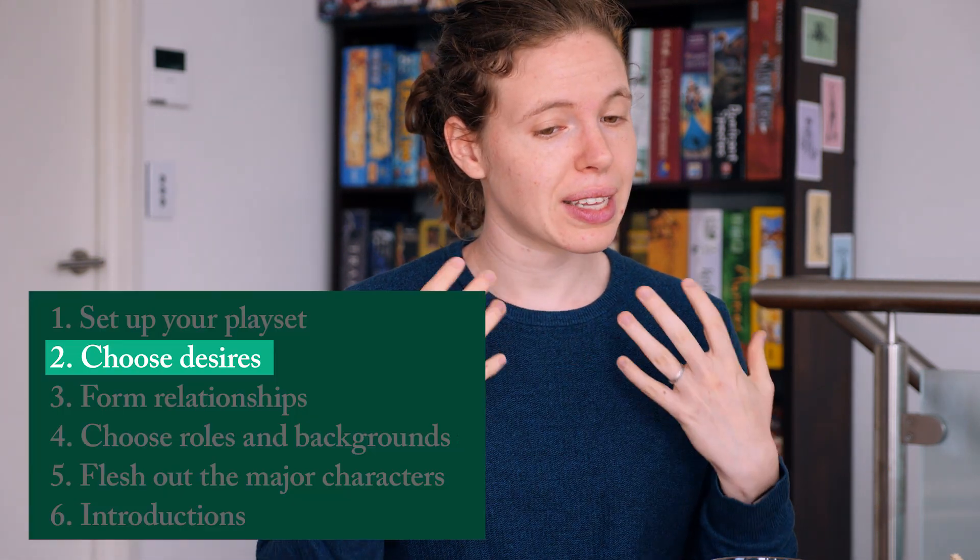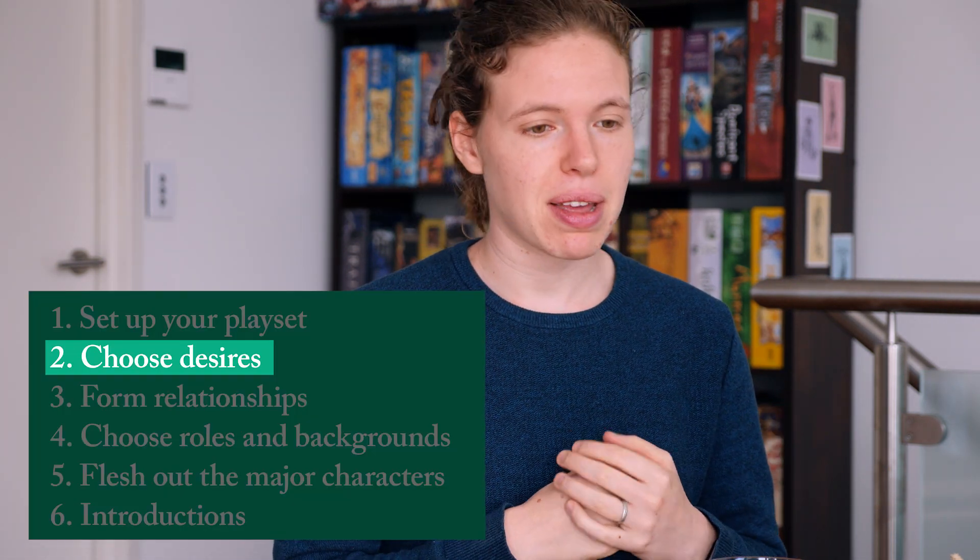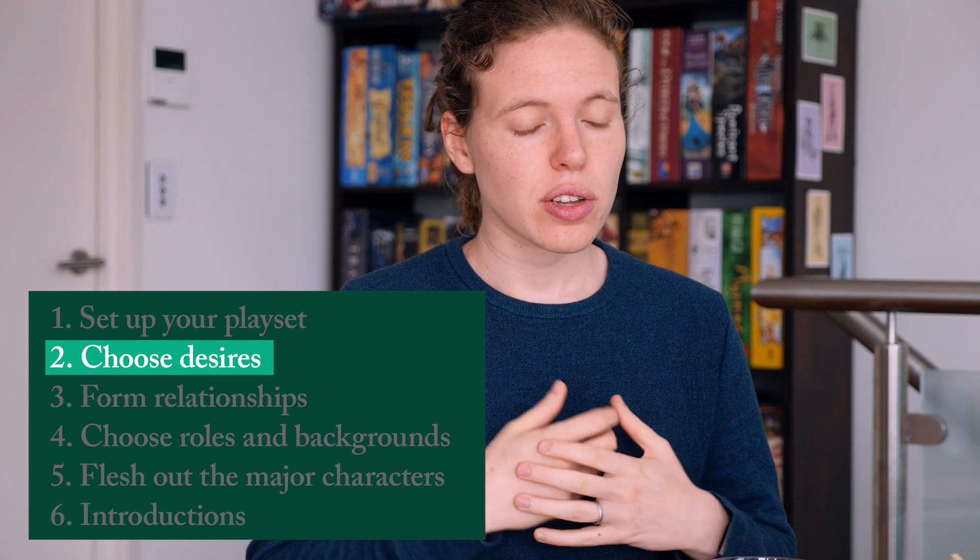As we're playing with no hidden information, the desire cards are all face up. If we were playing with some hidden information, those would still be face down. We move on to step two: select a desire and take the corresponding set. If there was hidden information and you picked up your desire and didn't like it, you would have the opportunity to swap that for a spare from the playset.